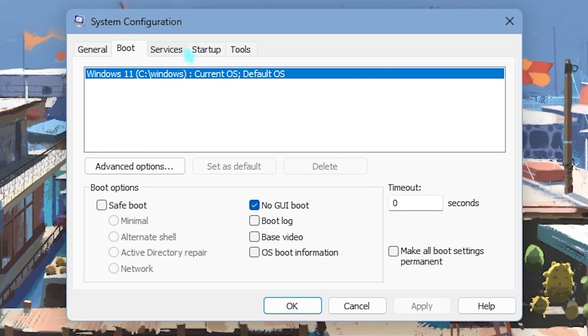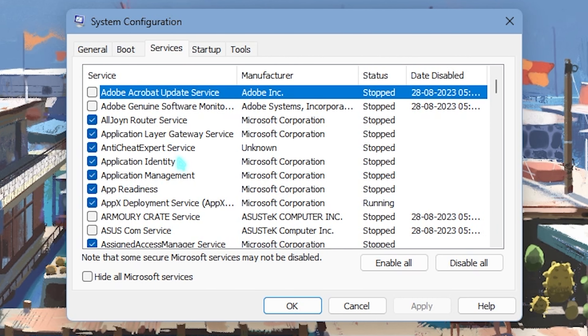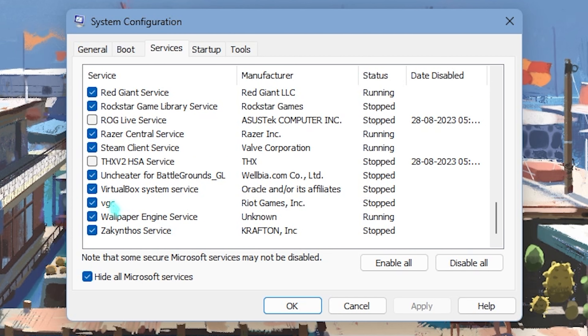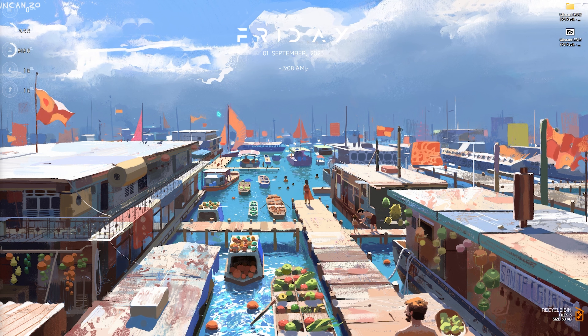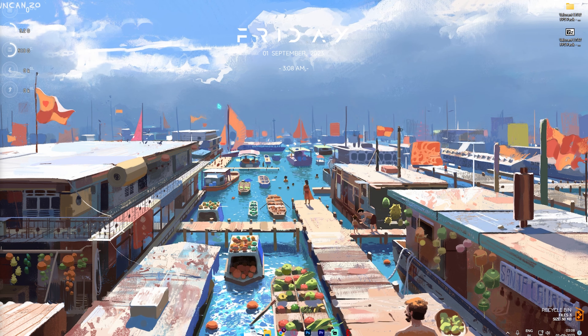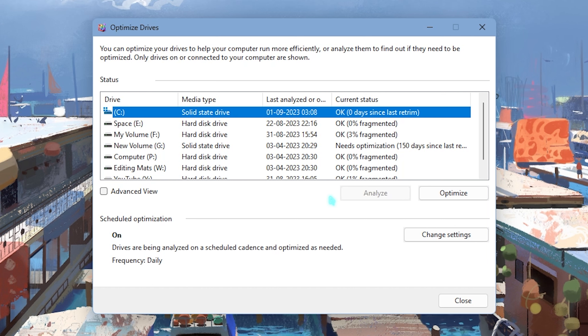The next step is System Configuration. Search for System Configuration, open the Boot section, click on Advanced Options, select Number of Processors, and choose the maximum number available — for me it's 24. Click OK then Apply. This utilizes all cores on boot and increases gaming performance. Also go to Services, hide all Microsoft services, and disable most unnecessary ones. Make sure VGC is kept on as it's required for Valorant to run.